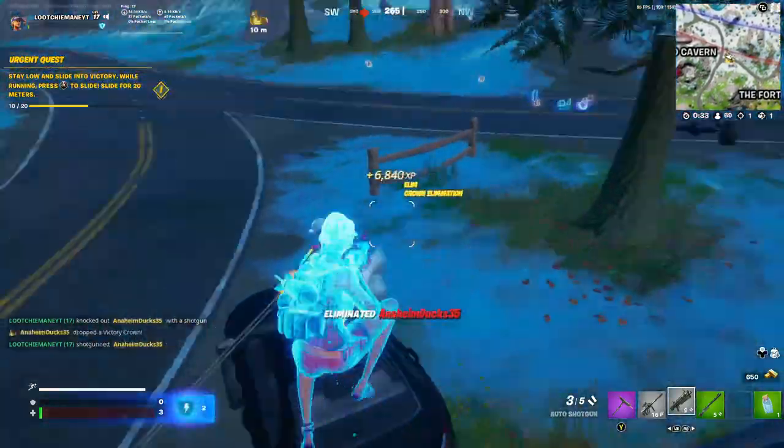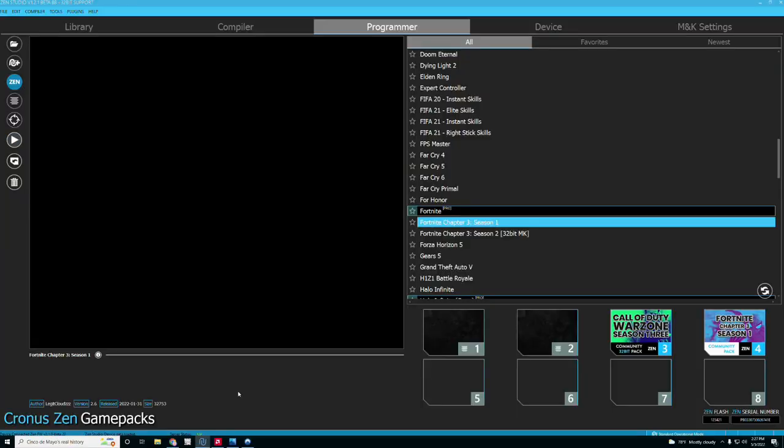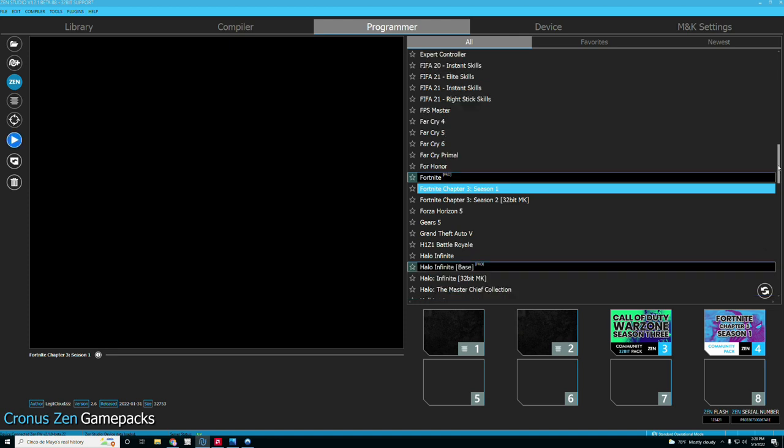Macros allow you to hit one button and it'll perform a combination of actions for you. For instance, some scripts have the Tfue mod, where you click a button, shoot, and it builds a wall right after. There are a lot of macros we'll get into in another video. For now, we'll keep it basic and show you how to get started with the Fortnite Chapter 3 Season 1 pack, and then we'll move into macros and build modifications.